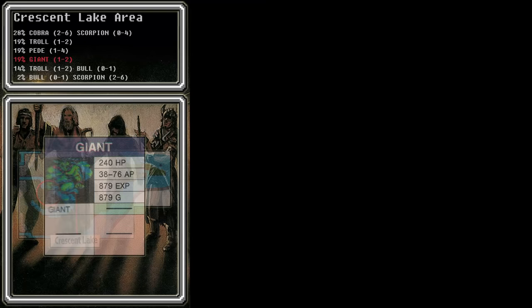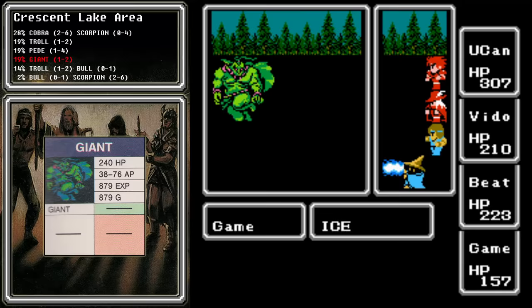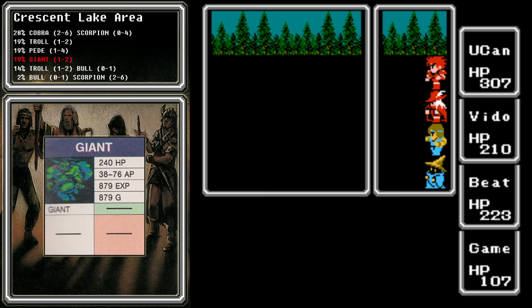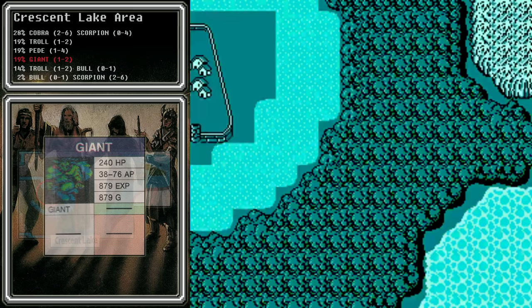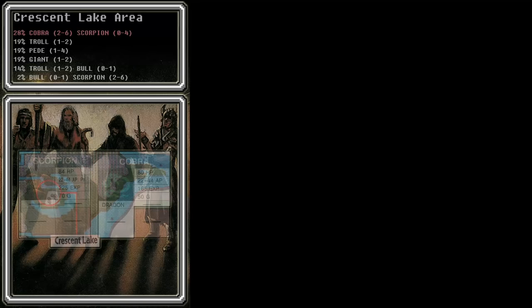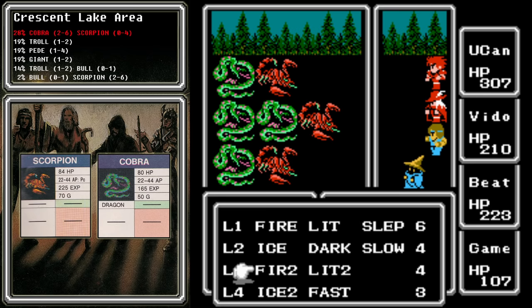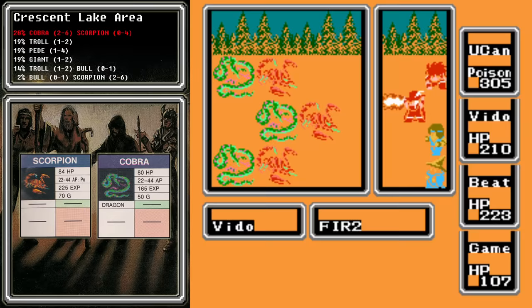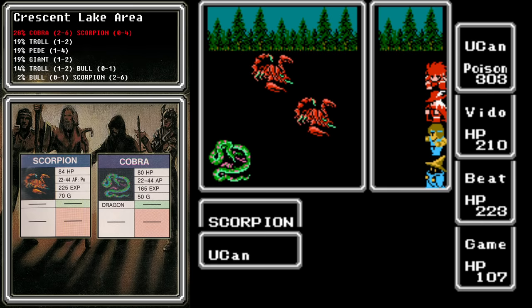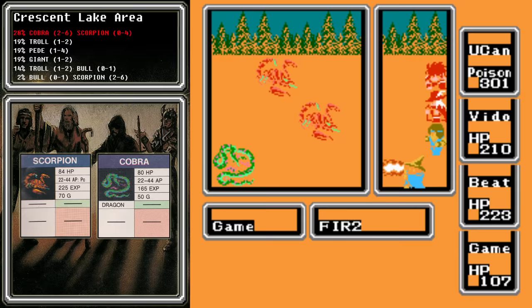We've been to this area before and we've certainly fought these giants before, so they're not a big deal. Remember that we can use ice magic against them — ice deals more damage than fire or lit — but giants don't have any specific elemental weaknesses, so the extra damage still goes a long way. We leveled up Vito. We're getting some level 14 characters now. The Cobras are not poisonous, though you'd think they are — they do have a higher critical hit rate. Scorpions are the ones that are poisonous, but Fire 2 should take them out without much problem.